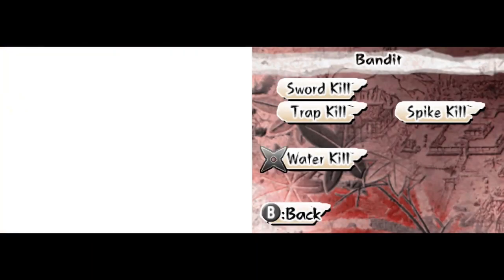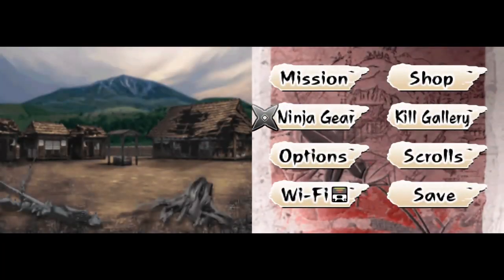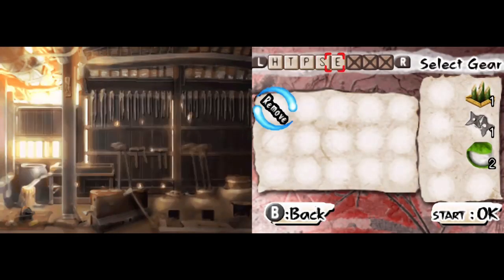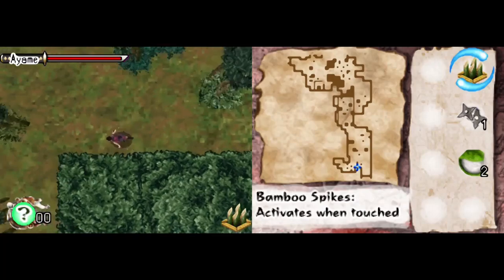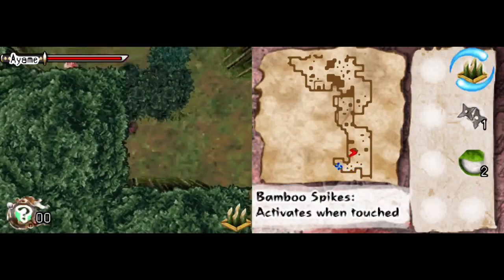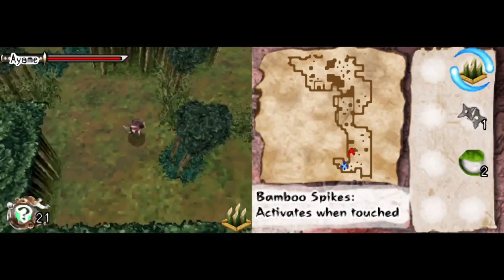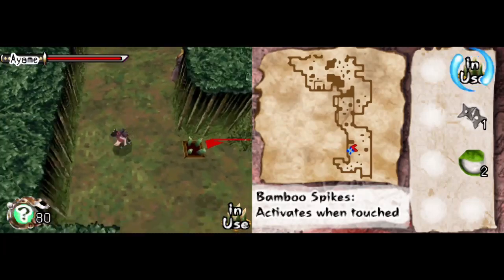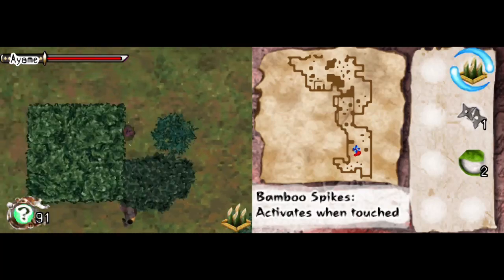Alright, do it for the kill — water kill, trap spike. Nice. Let's do the other mission and then I'll stop. Last mission for Ayame. Here we go — kill all the enemies. Oh, a different map too. This one looks a little bit more like a Tenchu level that I know. Again, I could recreate this with the Tenchu 2 Map Creator. I don't know — whoever wants to do it, wants to remake this game and turn it into Tenchu 2 form, by all means do what you gotta do.